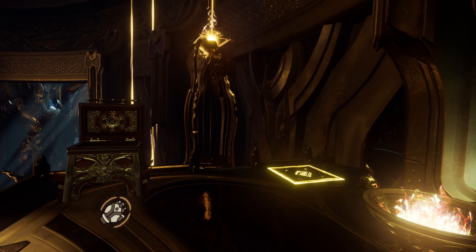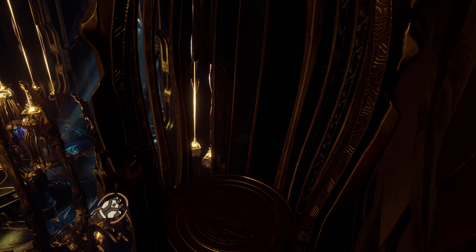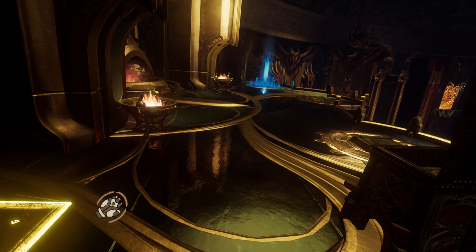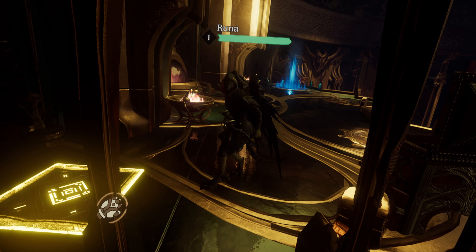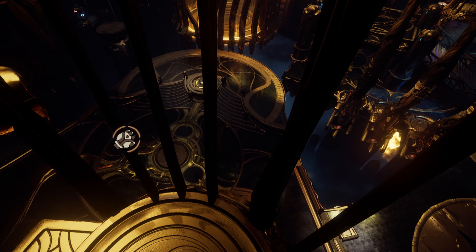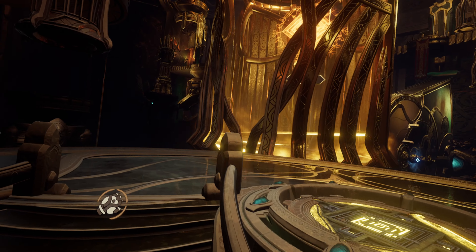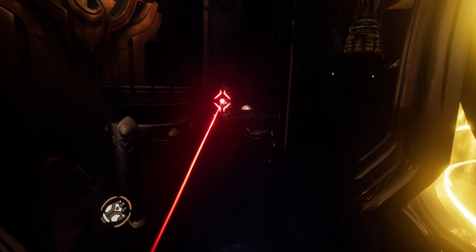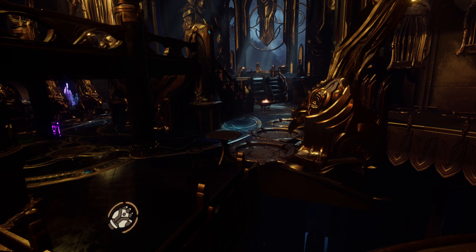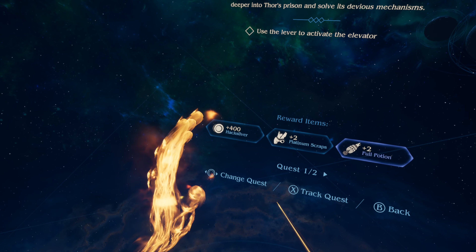So, interestingly, we just need to go back down? There's nothing else over there. We just need to go back down. Make this the tracked quest. There we go. Use the lever to activate the elevator.